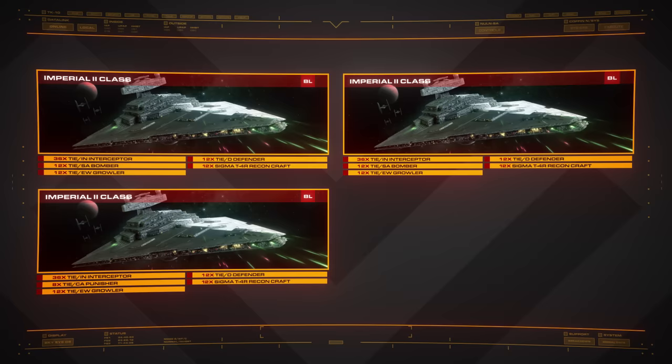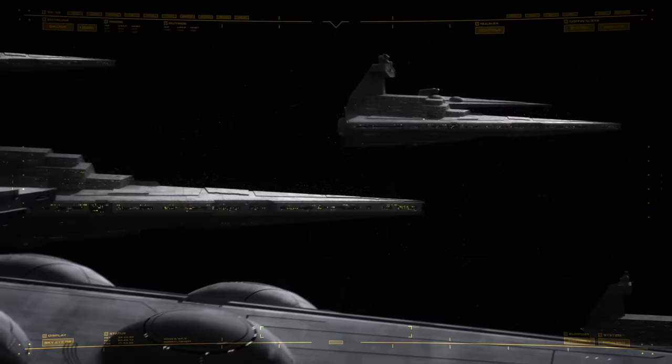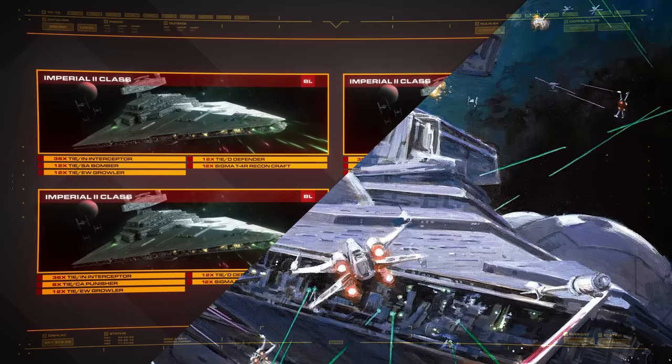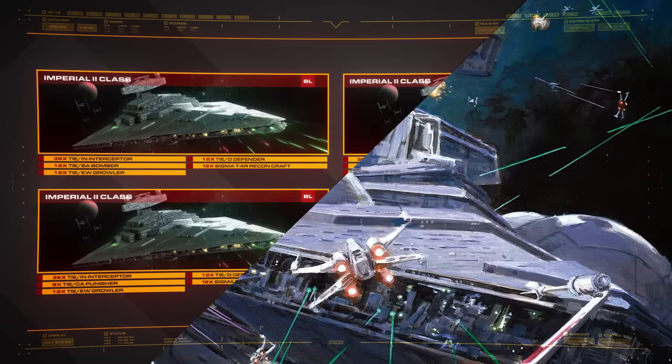That seems like a pretty solid battle line, but we'll add one more capital ship whose role will be obvious: an Interdictor-class Star Destroyer. One of the stated aims of this task force is to prevent the escape of the enemy, and this is how you do it. Interdictors are definitely rare, but I don't think it would be an insurmountable challenge to have one assigned given it's pretty much a necessity for the formation to do its job.